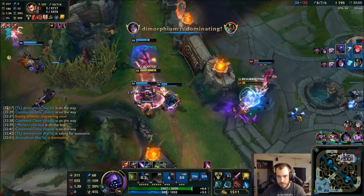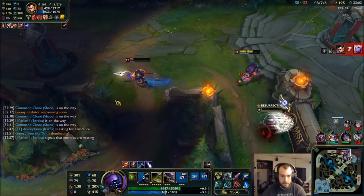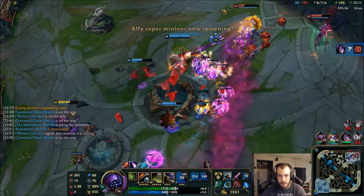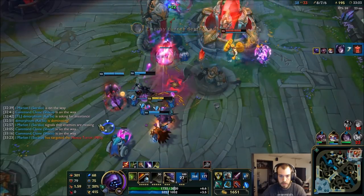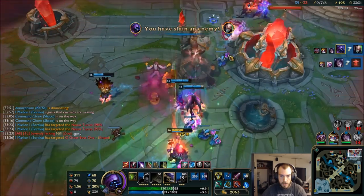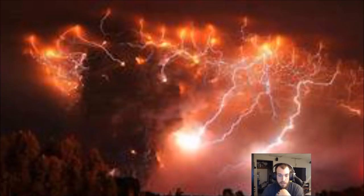As soon as my team shows up — gotta be careful, cause if she dies we're screwed. And she's gonna die now. Cool, nice — that's a win! We'll just die and do it, that's cool. So I just wanted to flash and stun their backline. Just hit the towers. Nice, good stuff. It was a rough mid-game — I don't know what it was, but we played the early and the late game really, really well. I'll take the W.